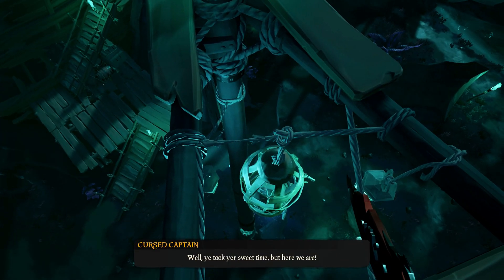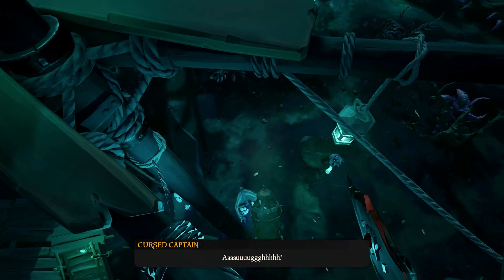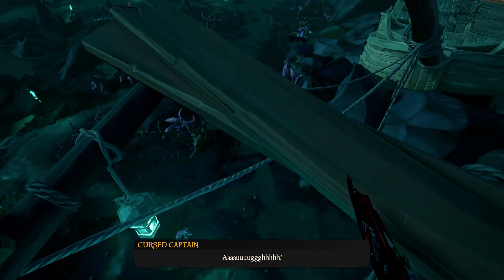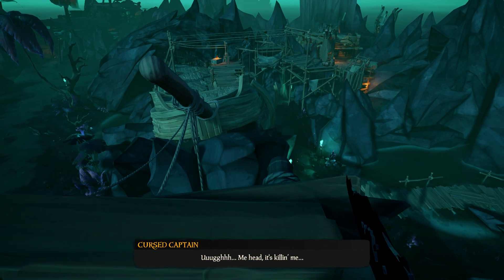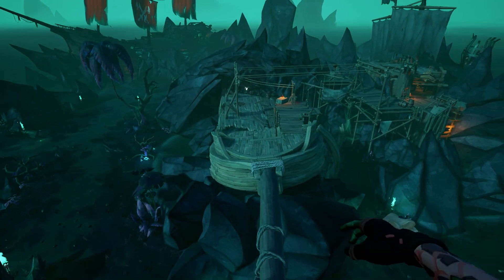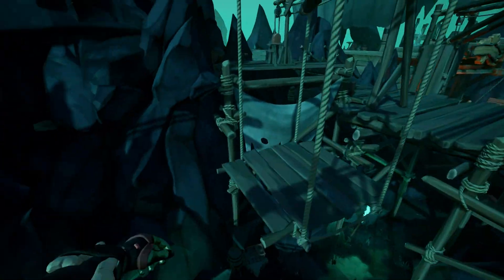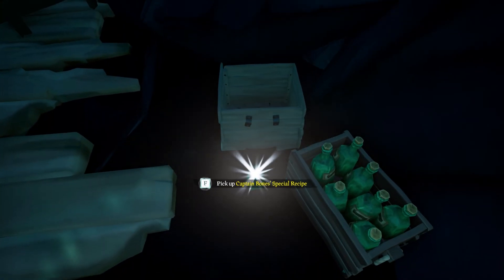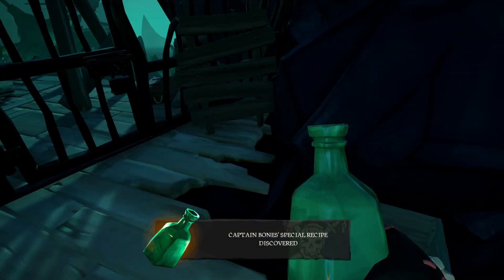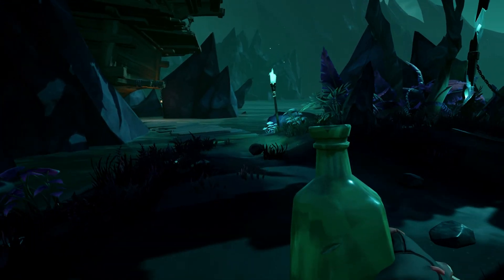Now it's time to cut the cage off. But before we get him off that cage, we will get a bottle with Captain Bones' special recipe. To get it, you need to go right on this platform and jump into this hole. This bottle of Captain Bones' special recipe is used in his own tankard.